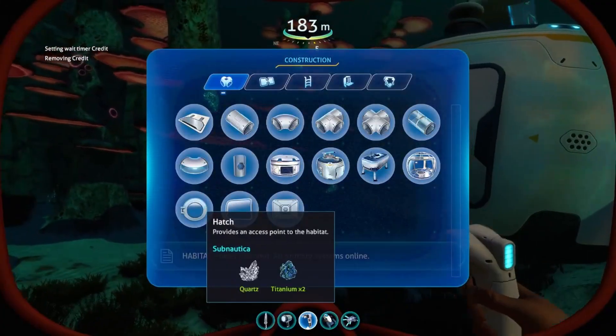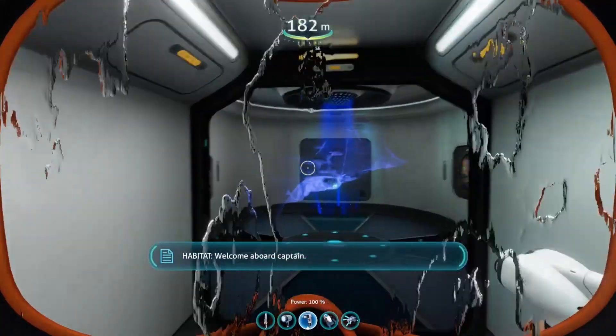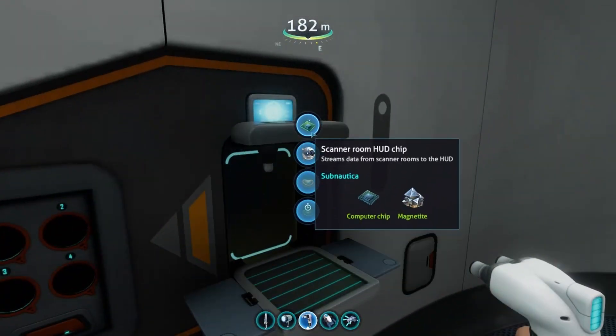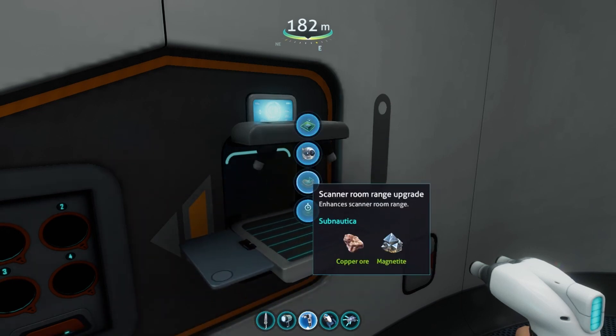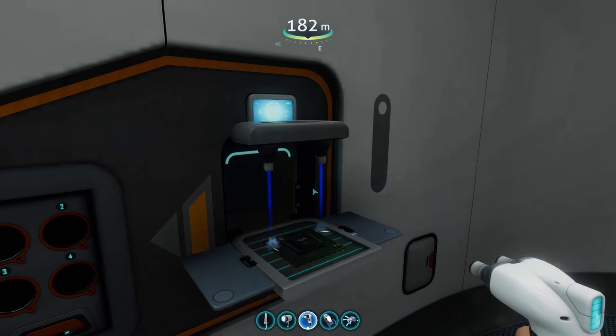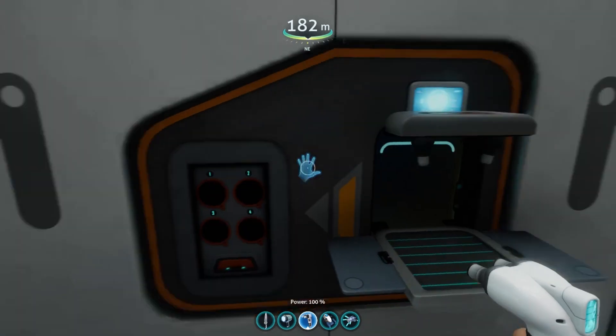Let me get a scanner room down — it will show you how much shale there actually is. Let's get a hatch, and then a scanner room HUD chip of course.